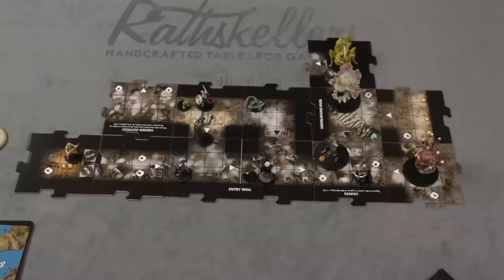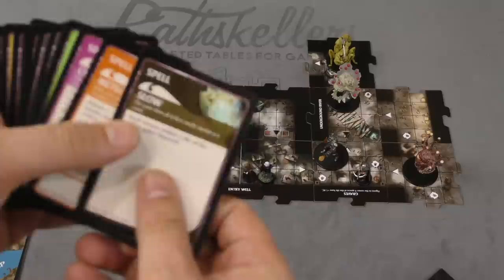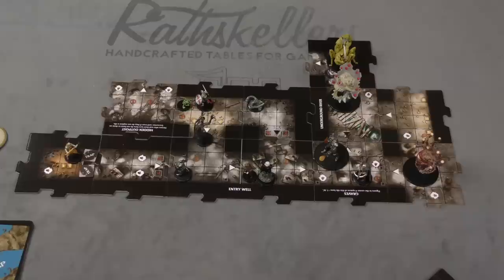There's also a spell deck. Some of the creatures will cast spells on you — it will say draw until you get a certain spell, so you might draw ray of frost, and then the monster does that to you. But sometimes the heroes have a chance to cast these, and there's some very common spells like magic missile — things from the D&D universe. There's a lot of other things that may happen as the game goes by, but it's mostly contained to that framework.